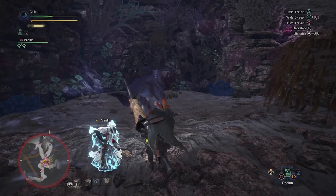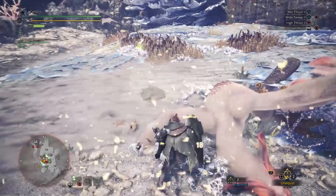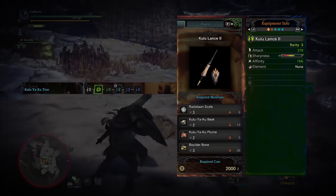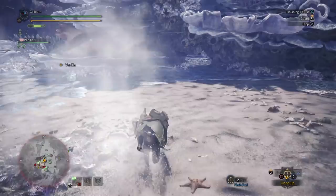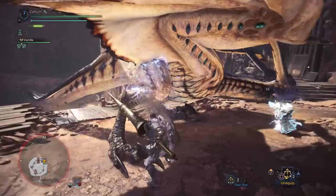Continue progressing by taking out Paolumu, then hunt Radobaan. If you're still using the Kulu Lance 1, upgrade it to a Kulu Lance 2 by using three Radobaan Scale, two Kulu-Ya-Ku Beak, two Kulu-Ya-Ku Plume, and three Boulder Bone. Boulder Bones can be gathered from bone piles in Wild Spire Wastes. Then you'll have to take on Legiana. Legiana is weakest to Thunder, so the Thunder Lance 1 is preferred, but the damage on Kulu Lance 2 with its high affinity and Thunder Lance 1 will be pretty close.